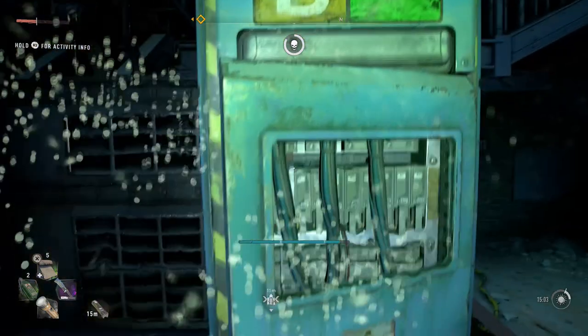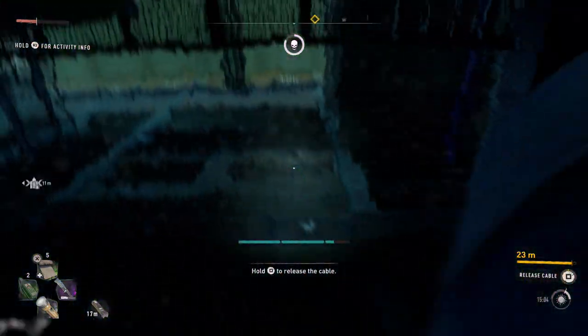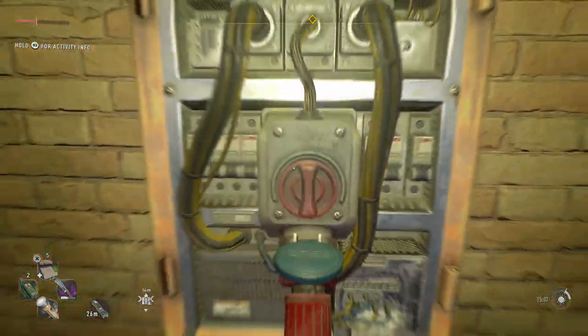All right, here it is. Take the cable from generator 1 and climb up here. You have to keep it as short as possible. Connect it to A and now you can open the gate.